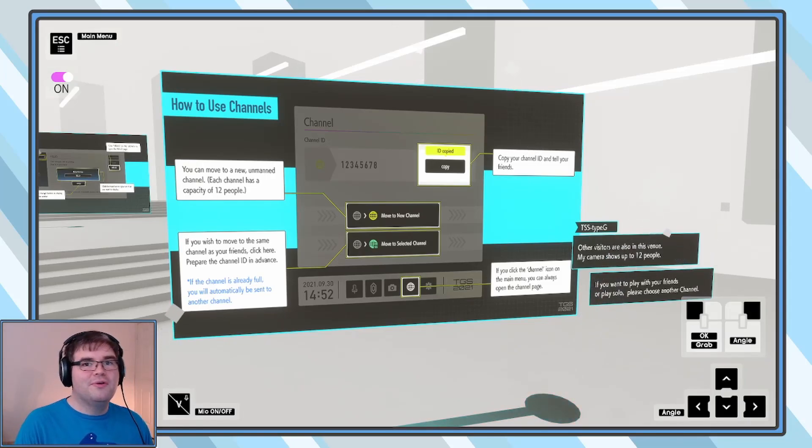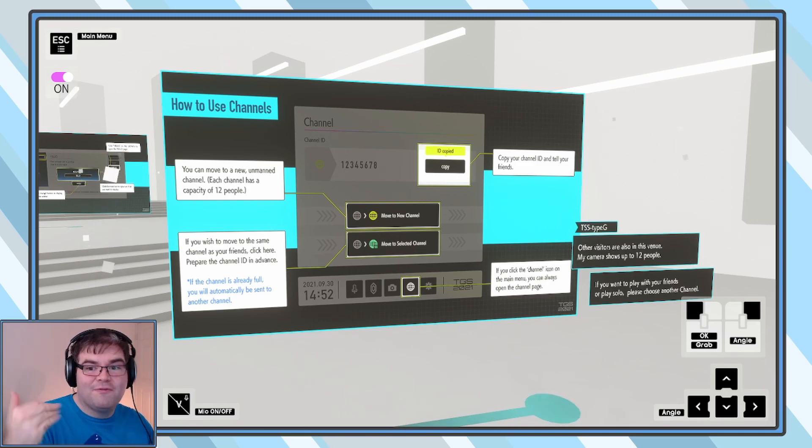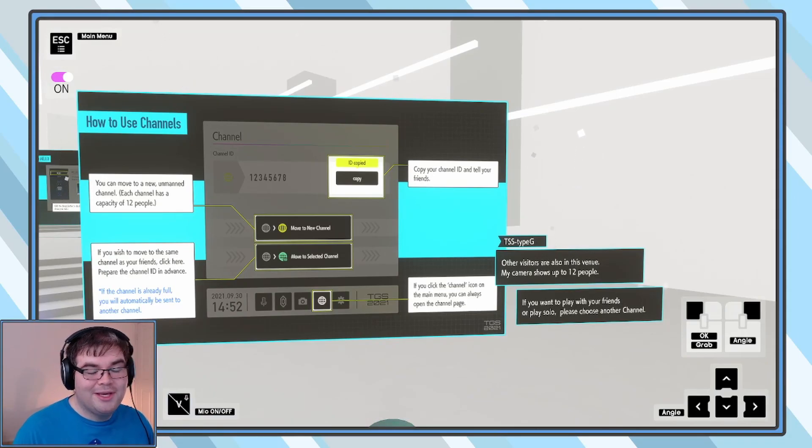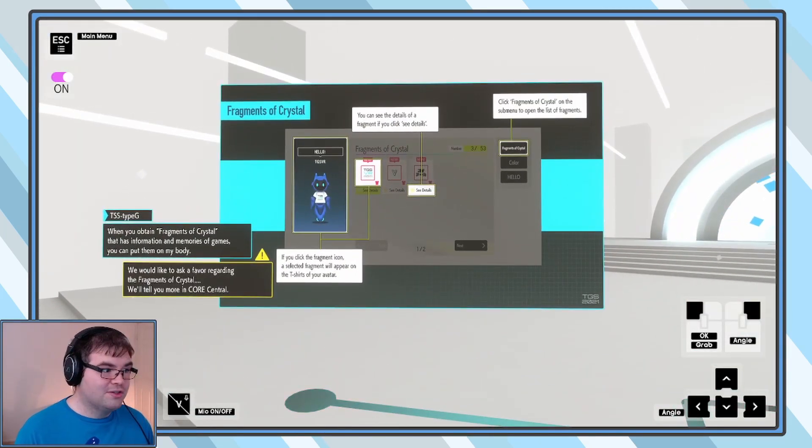So here's the channels feature — this is another really cool thing. Basically you can be in the same room as 12 other people, not just specifically other people — your friends. You can have your friends with you. Other visitors are also in this venue; my camera shows up to 12 people. If you want to play with your friends or play solo, please choose another channel. So here's the fragments of crystal.